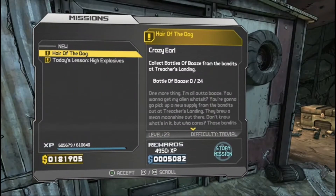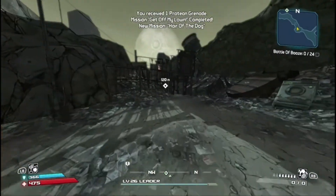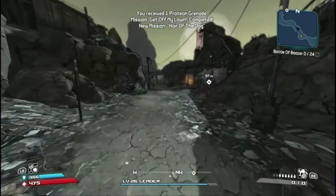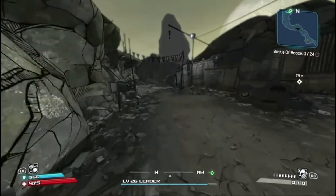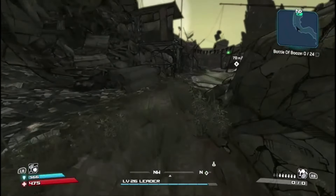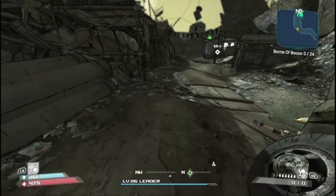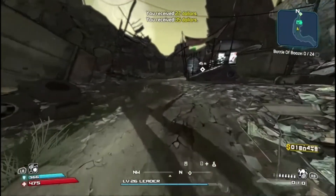We hurt him — give that to him, and we are at 27 grenade slots. Crazy Earl: if we get the Hair of the Dog mission we have to kill 24 bandits and get their booze. We are going to save that for the next episode. I want to thank you guys so much for watching — I had a great time, and Chuckly McGee also had a great time despite missing three shots in a row. We'll be fine. See you guys in the next one!